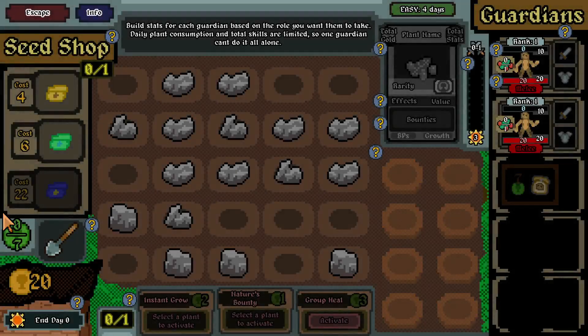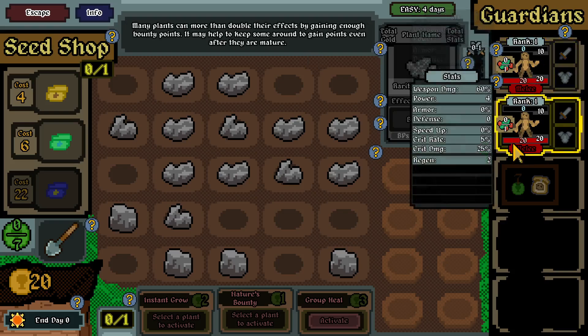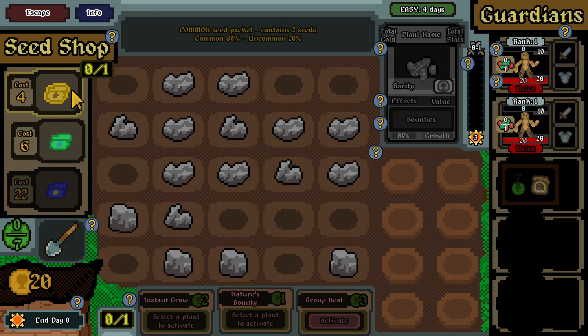I'm going to turn down the game volume a bit because it's loud. Build stats for each Guardian based on the role you want them to take. Daily plant consumption and total skills are limited, so one Guardian can't do it all alone. These are Guardians. Many plants can more than double their effects by gaining enough bounty points - it may help to keep some around to gain points even after they mature. Common seed package costs four.